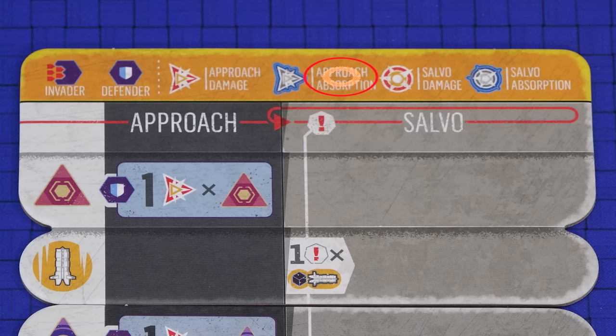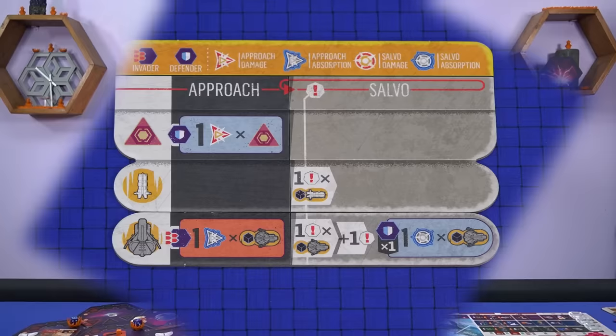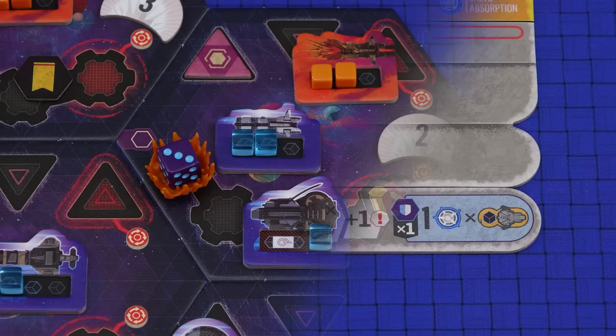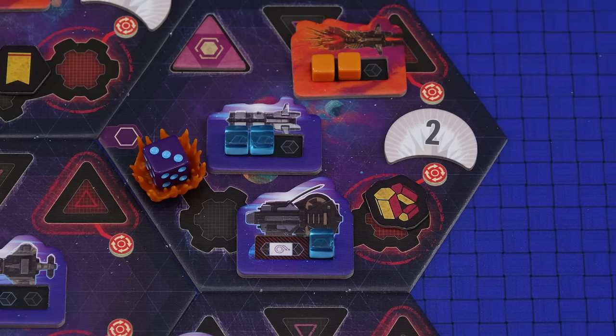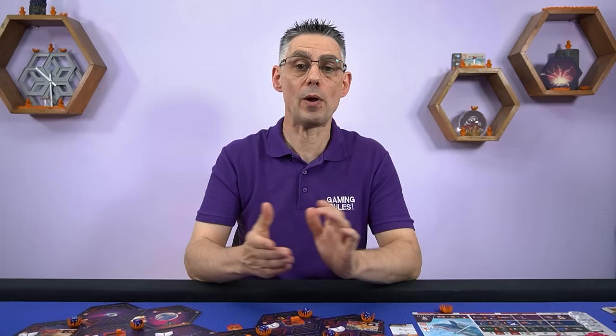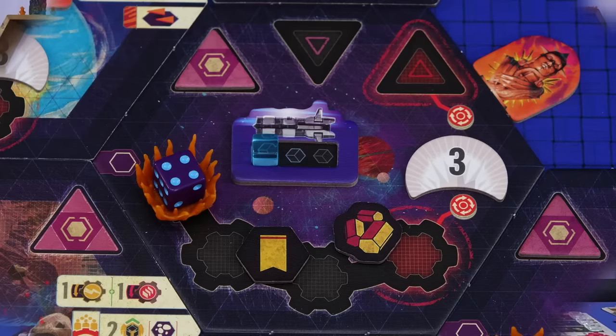Before moving on I wanted to cover the rules for damage absorption, of which there are two types: approach absorption and salvo absorption. Approach absorption only prevents approach damage and salvo absorption only prevents salvo damage. A dreadnought fleet is a good example of approach absorption — if you are the attacker you get one approach absorption for each dreadnought fleet you have, so if you included a dreadnought as part of the invading fleets it would absorb the approach damage from the sector defense. The shields technology is a good example of salvo absorption — as long as you have at least one corvette in the combat, whether you are invader or defender, you get one salvo absorption total for the whole combat, not for every salvo.